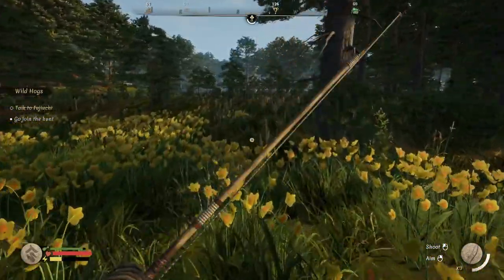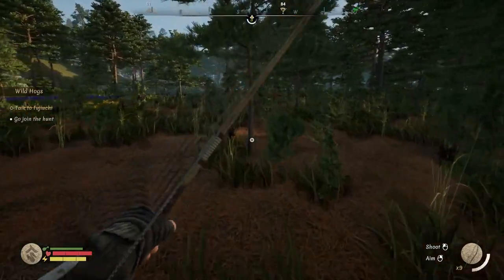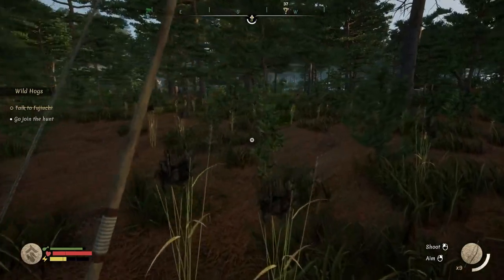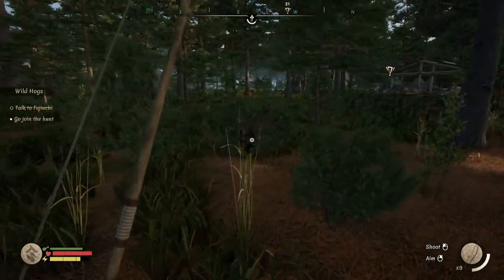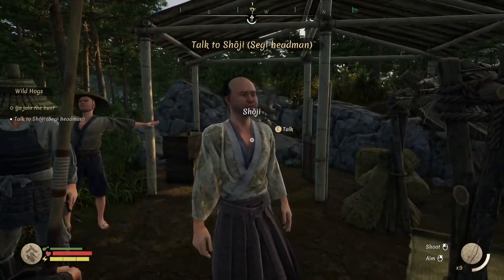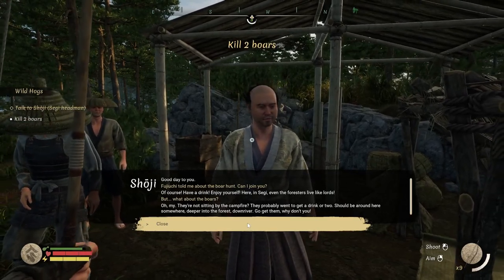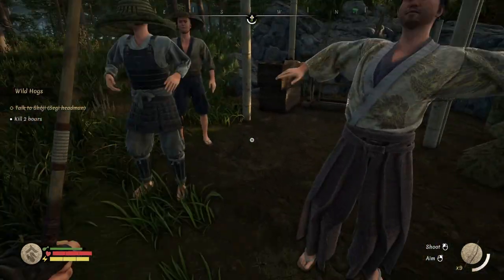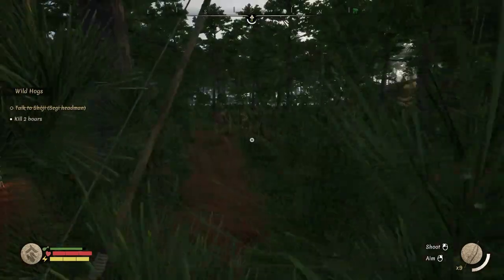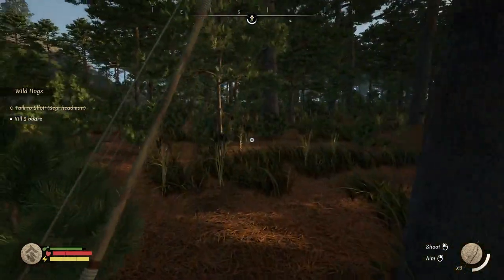I'm going to make some more arrows next episode. I'm bringing some deer right to him. Come on, you got this. Howdy fellas, how we doing? You're the Seggy head man. Kill two boars — okay, this is going to go fine. Now if it's like Medieval Dynasty, you don't actually have to do it in the area, you just kill two boars anywhere. Because often in Medieval Dynasty they weren't where the quest told you to be.